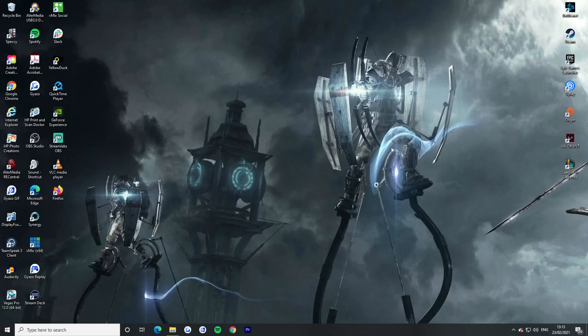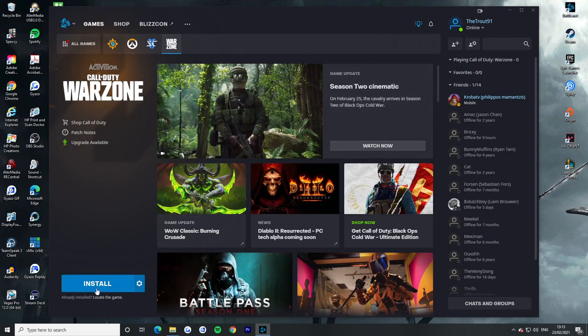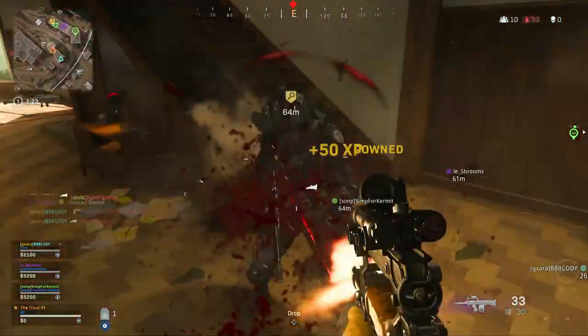Unfortunately for PC players, it lacks these features that consoles have, but just having Battle.net open will automatically download the update. If it doesn't, try restarting the client to prompt the download. If at any point you are having issues with your download, check that you have the appropriate space on your hard drive.